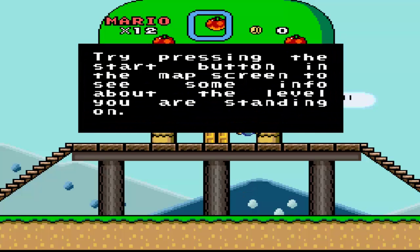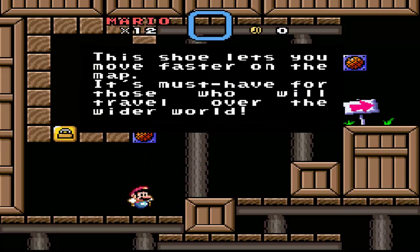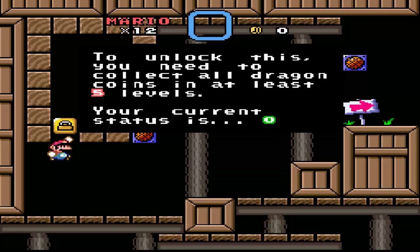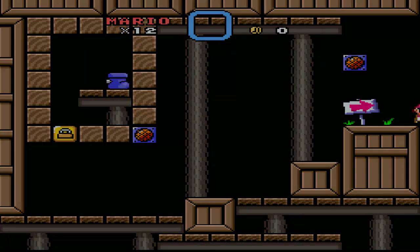Try pressing the start button on the map screen for some info about the level you're standing on. This is like a tutorial thing. The shoe lets you move faster on the map — it's a must-have for all those who want to travel all over the world. It's locked up. To unlock this, you need to collect all the Dragon Coins in at least five levels. Your current status is zero. That's the boot to move faster on the map screen. Collecting Dragon Coins will reward you with some interesting stuff, including extra levels. Grab as many Dragon Coins as you can.